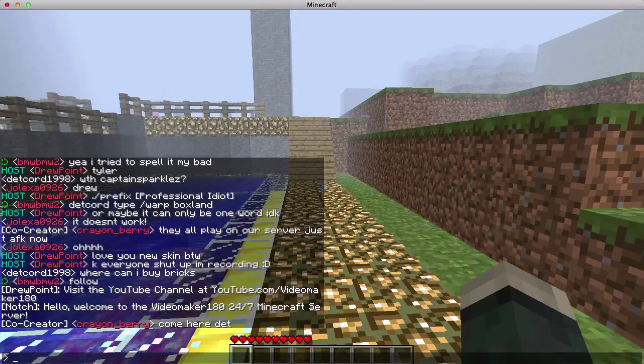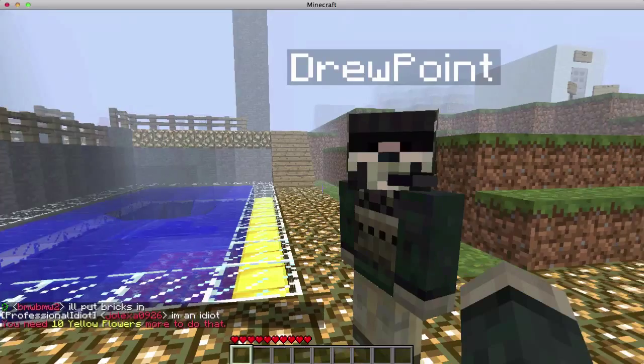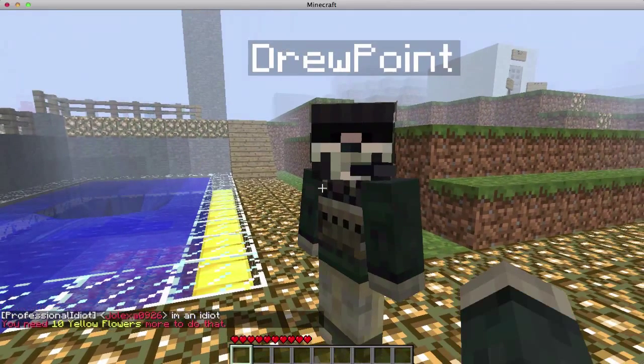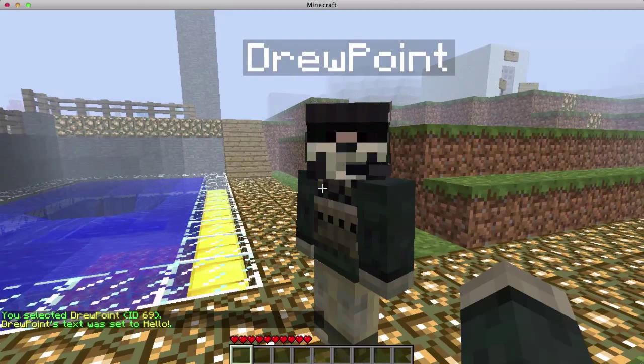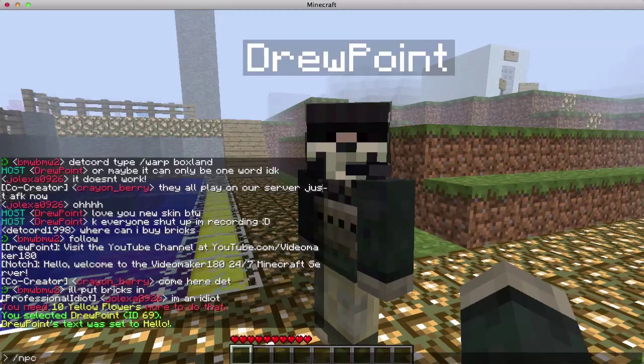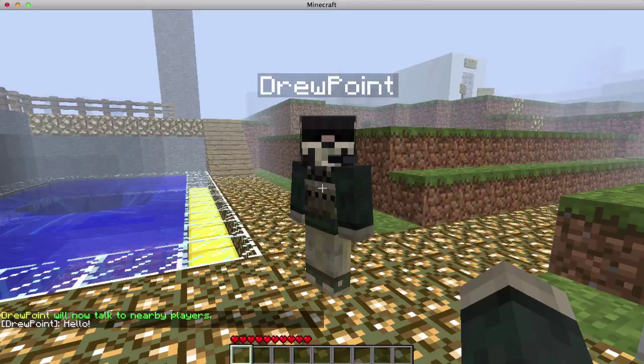First off, I'm going to show you how to create a bot. You're going to want to do forward slash NPC create, then you're going to want to do the name — it is case sensitive, so you've got to watch that. So I'll just do myself right here, and then what you're going to want to do is right click them, and then do NPC set to program them with text, and then just program the text — hello — and then you're going to want to put NPC space talk close, and then the bot will talk when anybody gets near them.